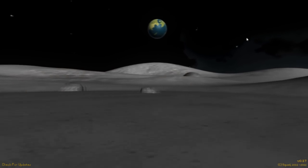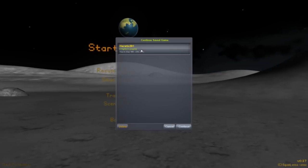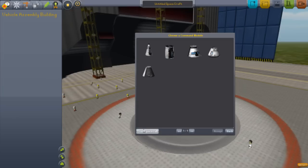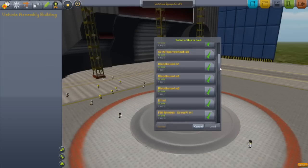Hey guys, welcome back to another video on Calvary Space Program. Right now I will be showing off the Pelican concept design. Now, it's not the Pelican in Halo, any of the Halos. This is just a concept design I found from the net.